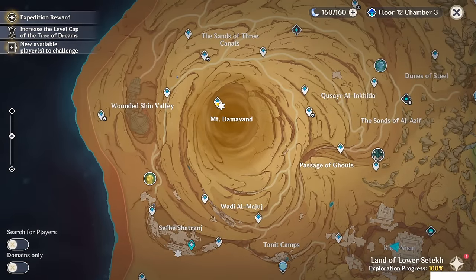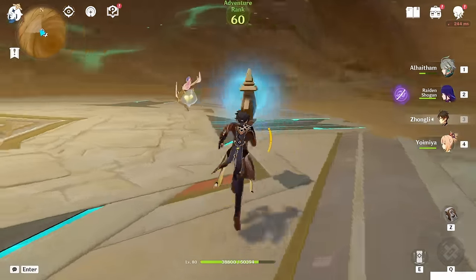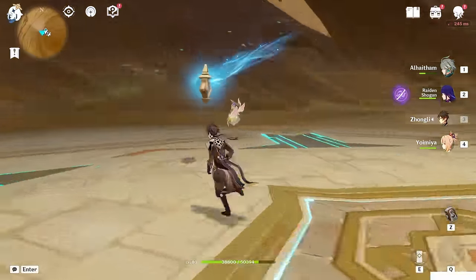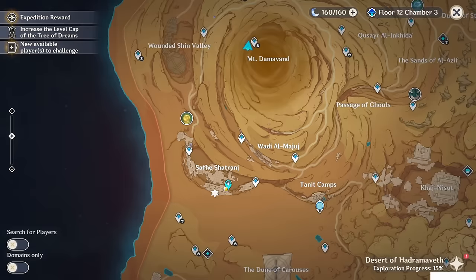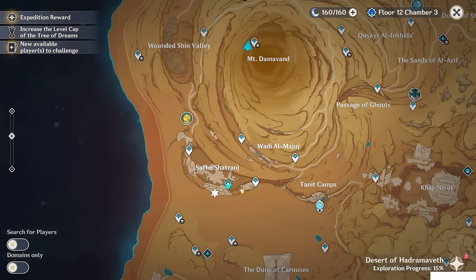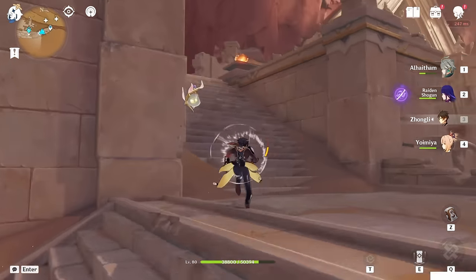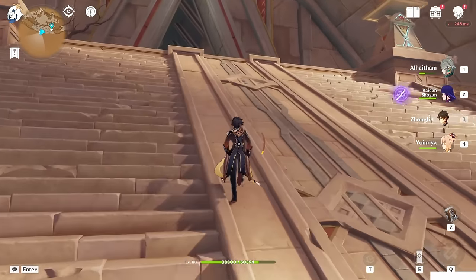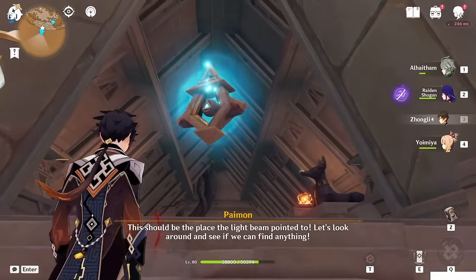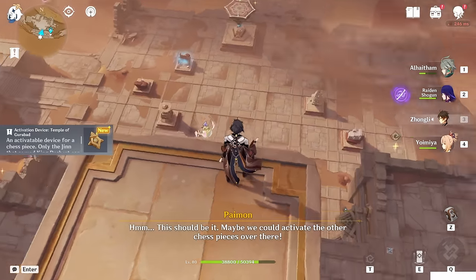The next one is here at the teleport waypoint where we have the elevator to go to the Eternal Oasis. The next one after that is at the Silver Shred range, physically at the top side of the entrance where we were at the beginning of the world quest. The next one is at the Dirge of Bilkis. Pick it up — Temple of Gurabad.